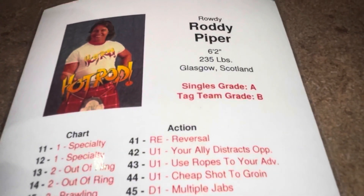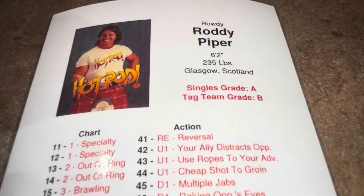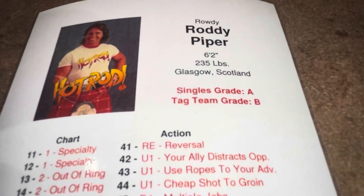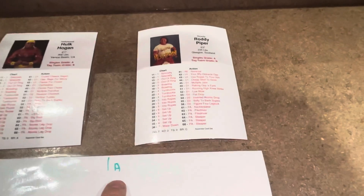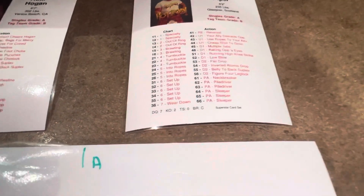Then there's their tag team grade. So if this was a tag team match, Roddy Piper's grade would begin with B. I've marked that here. Here's Hulk Hogan's starting grade, with a little divider. Roddy Piper's starting grade is also A.